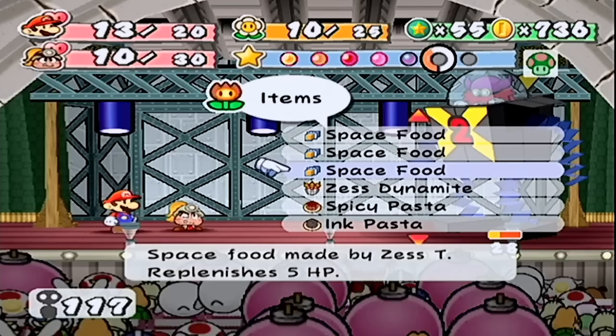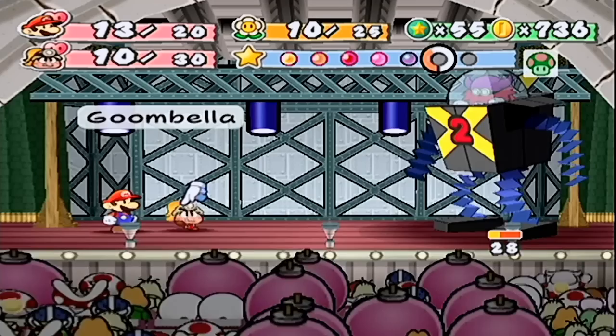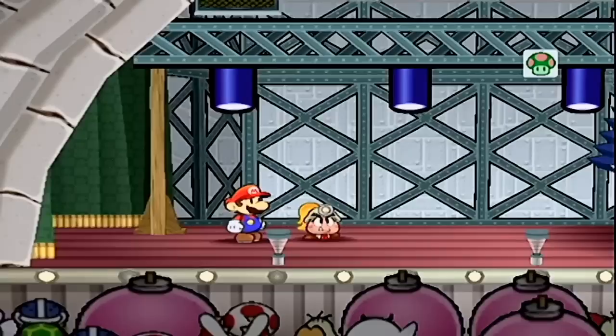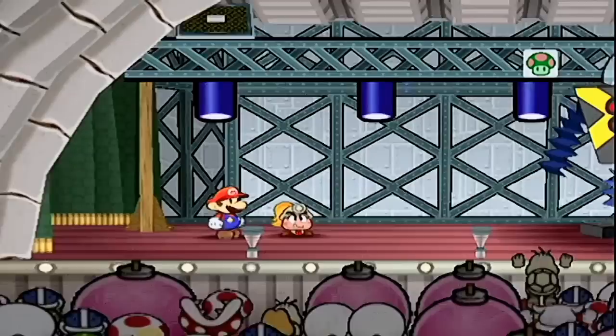Space food — I'm very curious if that does 50 HP in here, or if it's only five because we're technically not on the moon but indoors on the moon. We could just sell all the space food — maybe it's worth a bunch. I like this idea better: Spicy Pasta. This is why we cook this stuff — 10 HP, 10 FP, and it's only plus one. That's better than nothing.